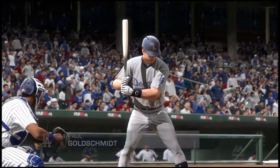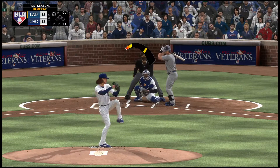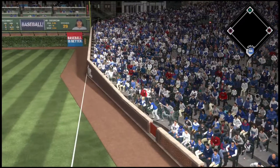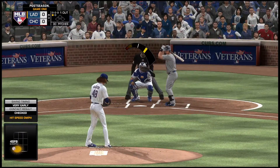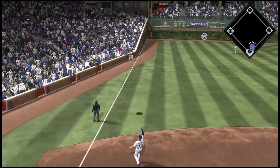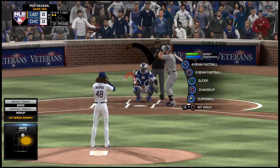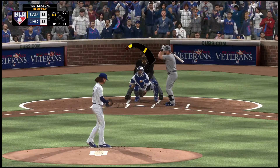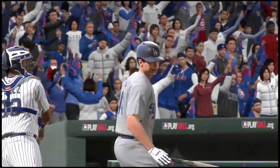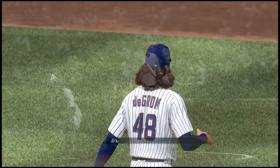Back to the top of the order now, and stepping in, the power-hitting first baseman Paul Goldschmidt. A liner foul into the seats down the right side. The wind up and the oh-one. This is swung on and lifted down the left field line, but it'll get back into the crowd as he jumps ahead oh and two. And he is in complete control now — seven strikeouts as this is swung on and missed for the second out.